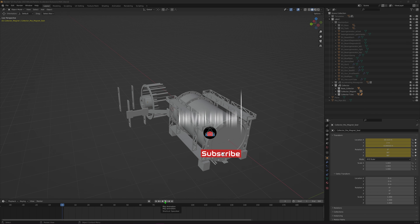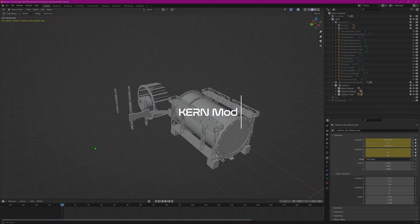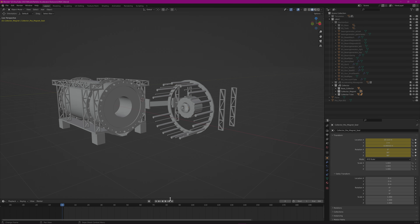Welcome back, I'm Cosmo. Today is dev blog number two for Kern. Kern is the particle accelerator mod that is coming to KSP2, not in the near future, but sometime later down the road, as there's a lot that I'm going to need to do to make this mod fully functional in the game.